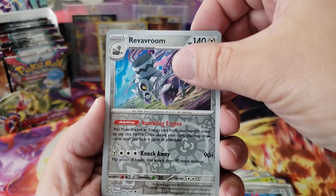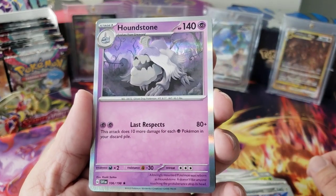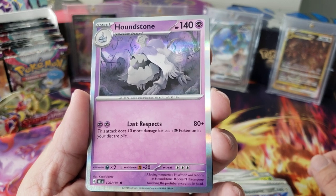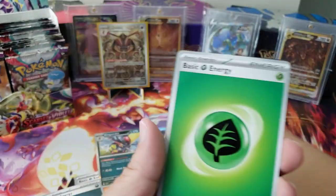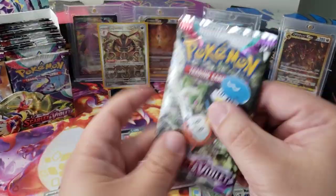We got a Houndstone — 'a lovingly mourned Pokémon was reborn as Houndstone, it doesn't like anyone touching the protuberance on top of its head.' And the Greavard — you know he's gonna follow you forever. Would you follow us too? That'd be great.